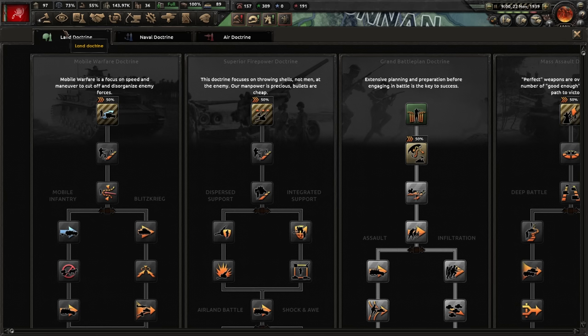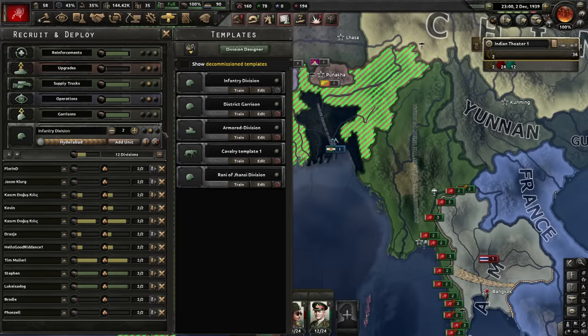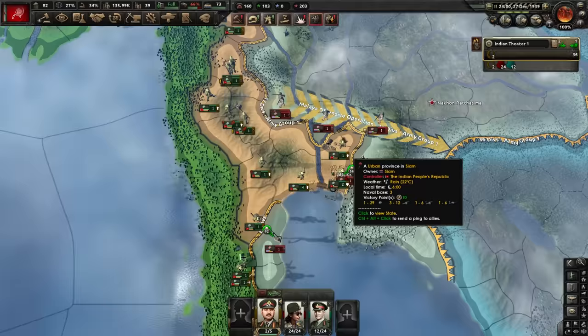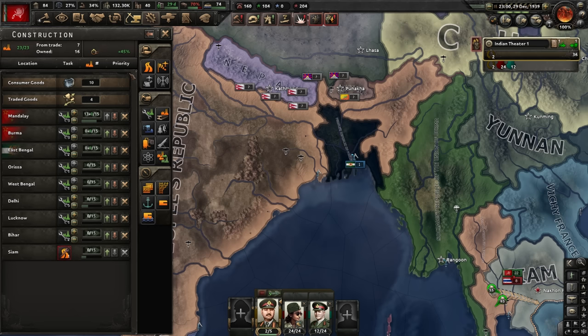We're close to our justification on Siam — let's get the army in position. I'm switching my doctrine over to superior firepower; it's my favorite if you've watched this channel at all. Justification is finished — we declare war, walk the army in. They're not that tough and shouldn't have the troops to stop me. Bangkok falls — that's almost all of it, this is just a mopping-up operation now. I've gotta keep building mills, also building in Burma and Pakistan to get their independence down so I can use more of their factories.